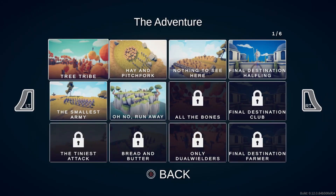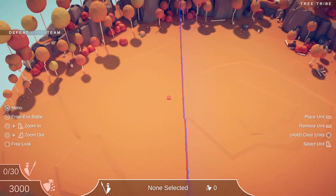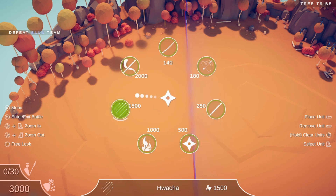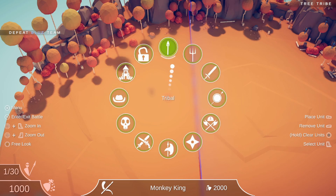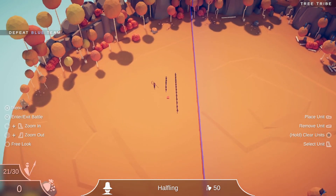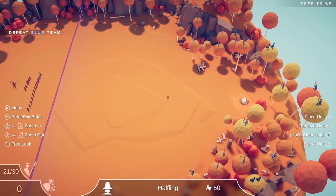I will show you the squad I used for each level so you guys don't feel left out. Quick rundown starting with the Tree Tribe - they're proud people that live in trees and they fight by the trees. I actually ended up using the Monkey King - one Monkey King and then a bunch of halflings, and they did the job. Halflings are literally the best thing ever.